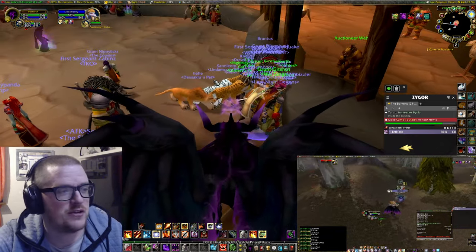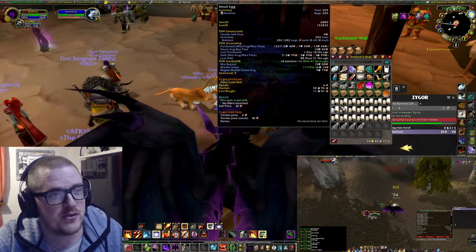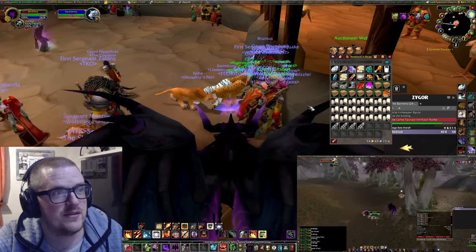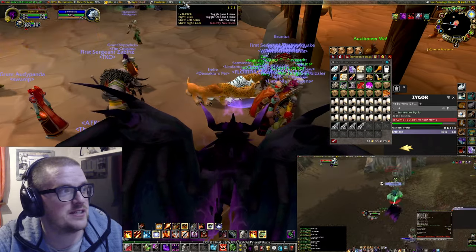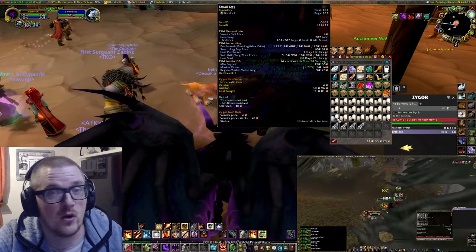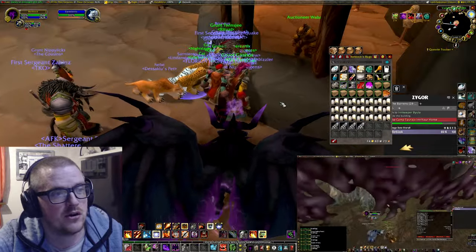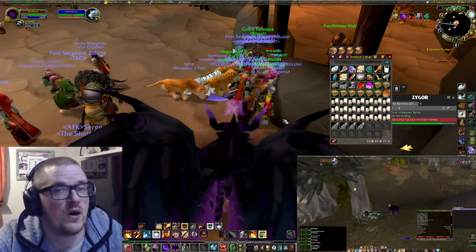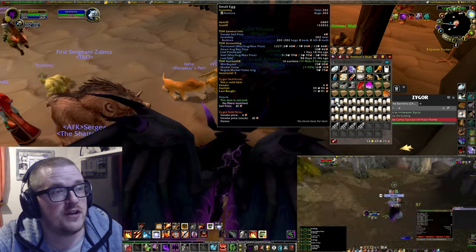It's like a farm that you cannot stay there forever, pretty much. You can't really do that because the bag space is quite annoying to clean out. So what I tend to do is just de-junk and destroy all the greys, just to keep the small eggs and the small feathers. From one hour I actually made 200 eggs.